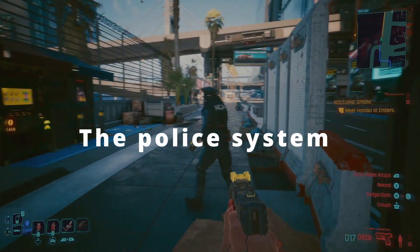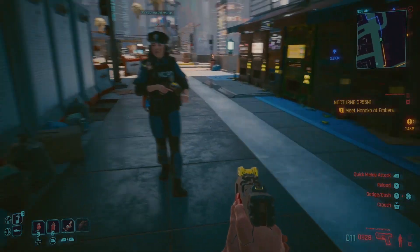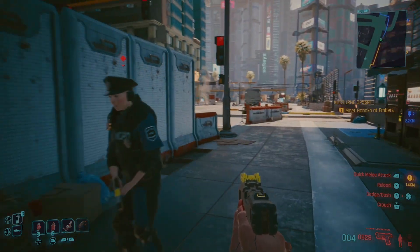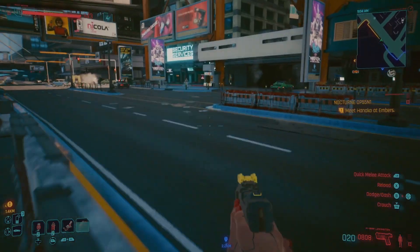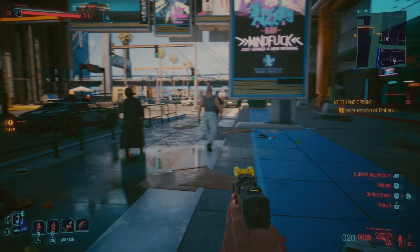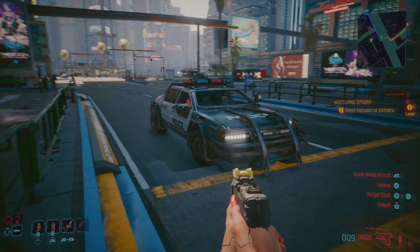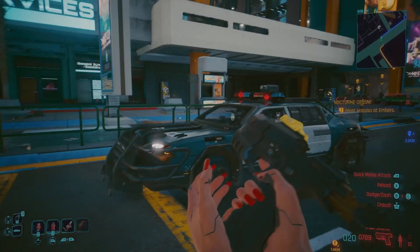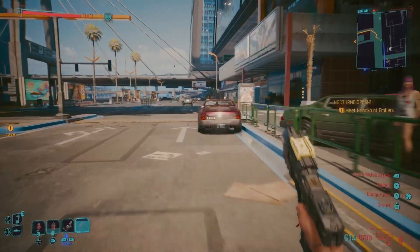The revamped police system is something I am not fully convinced with. What I understood was that the NCPD will now respond more realistically to your criminal activities, escalating the situation as your wanted level increases in a GTA-style 5-star system, with the highest level of threat involving Maxtac, the Spec Ops Police of Night City. However, as you can see here, in spite of directly assaulting police officers, they aren't reacting in the way expected. This could be a minor bug, but considering that you'll be dealing with gang members 95% of the time, it's something I'm willing to overlook.